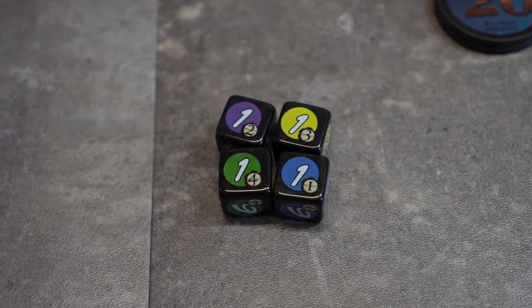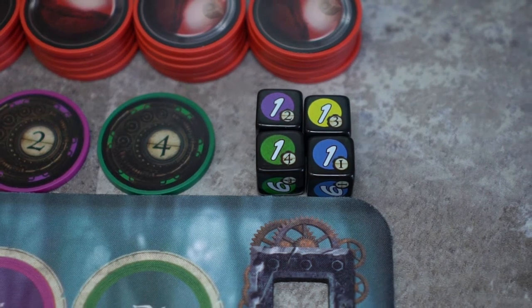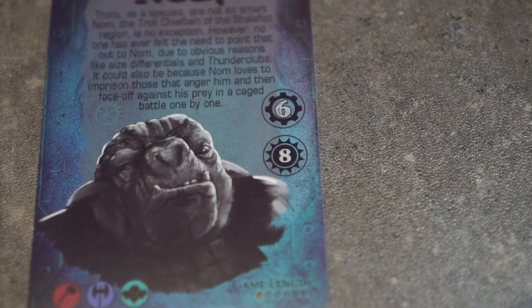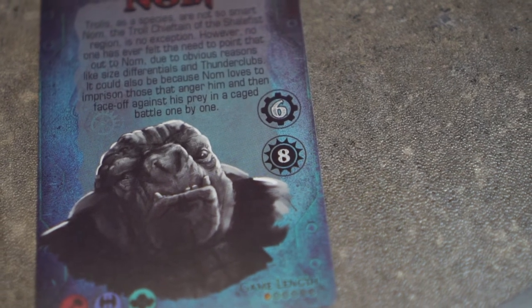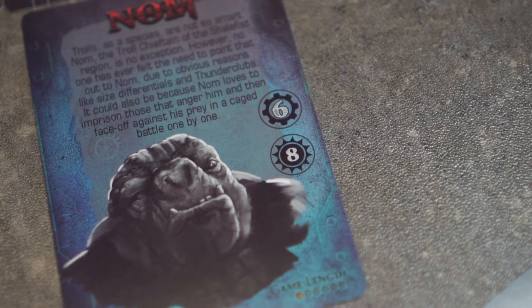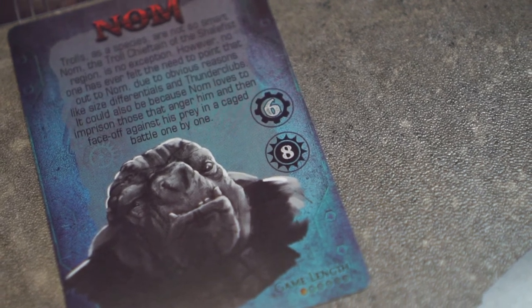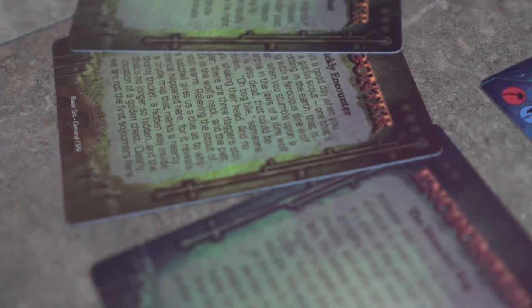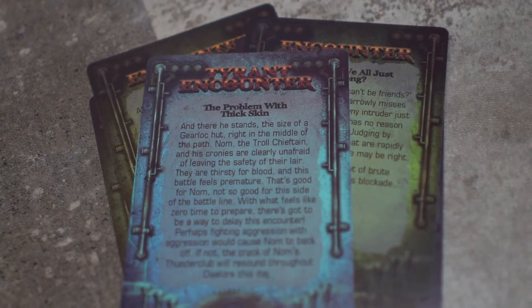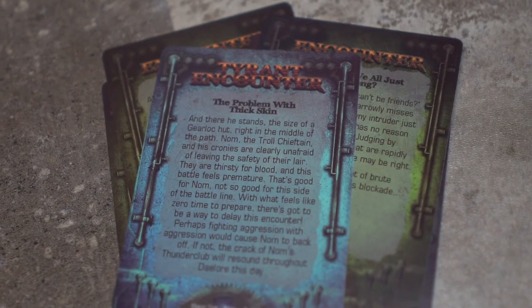We will now create the encounter deck. Since we are playing against Nam, we will take a look at the number eights on his card — we need to draw general encounter cards for that number minus three, so we will draw five encounter cards from the general encounter cards. We will take Nam's tyrant encounter card and shuffle it with the five general encounter cards that we just drew.